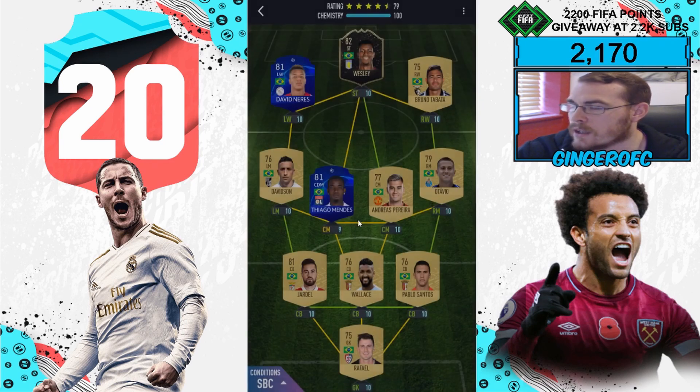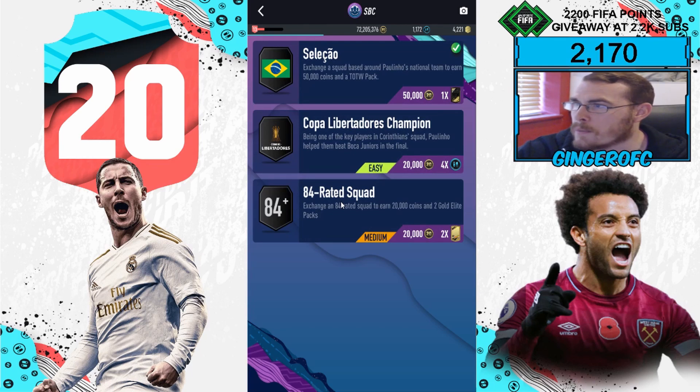Let's go ahead and complete that part of the SBC. Seleca exchange complete — reward: 50k coins and a Team of the Week pack. On to the second one, which uses a Copa Libertadores champion theme.